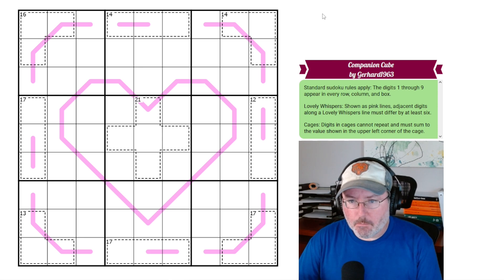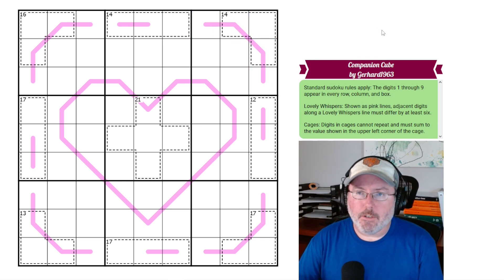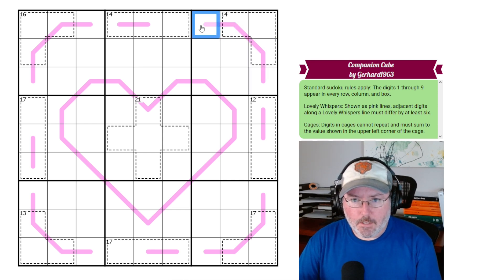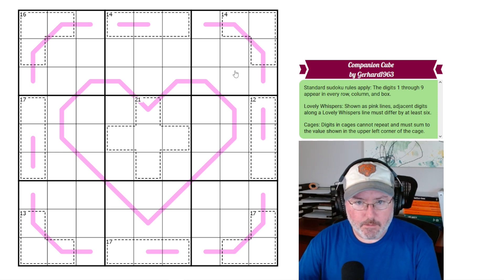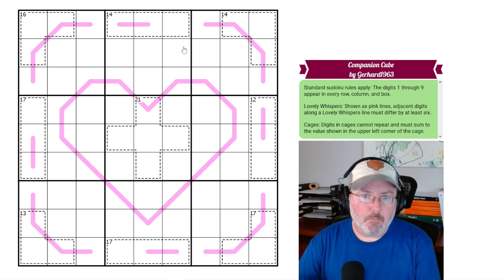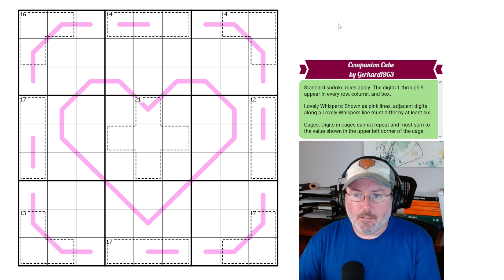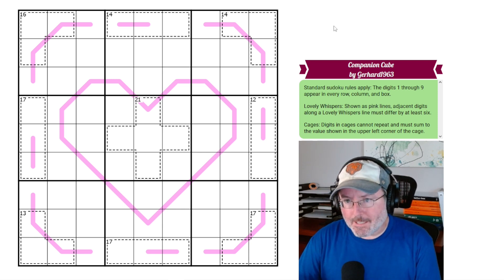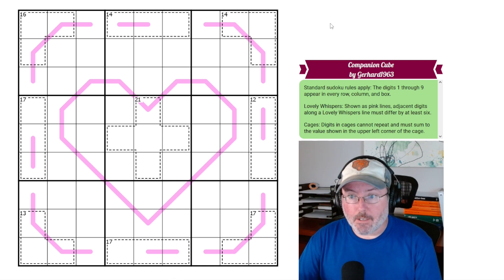Then we've got something called a Lovely Whisper, shown as pink lines. Adjacent digits along a Lovely Whisper line must differ by at least 6. So it's a variation of the German Whisper or Dutch Whisper — instead of 5 or 4, these two digits must be separated by at least 6. And then we have cages: digits in cages cannot repeat and must sum to the value shown in the upper left corner of the cage. Those are the rule sets. With that said, let's jump into this one.